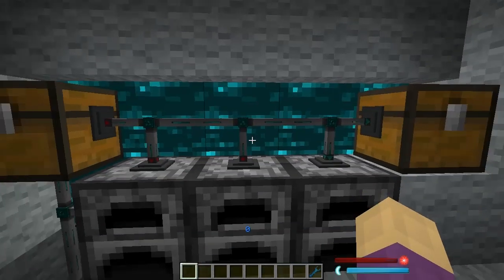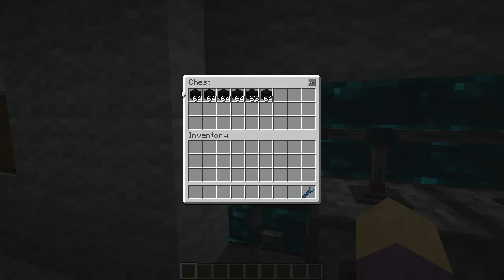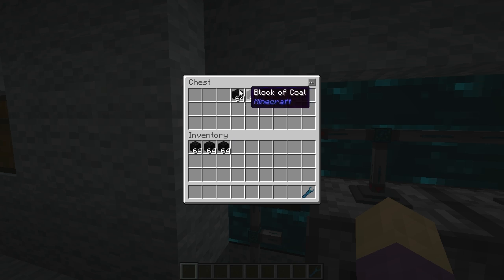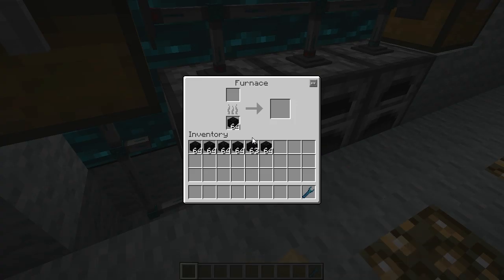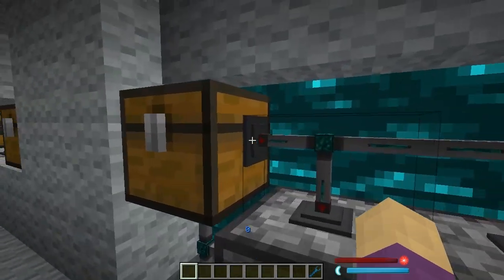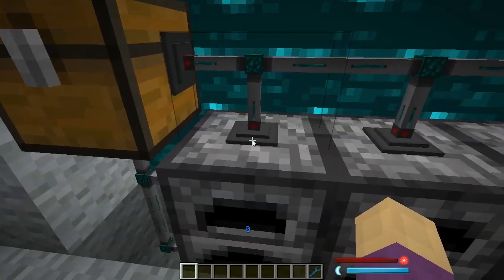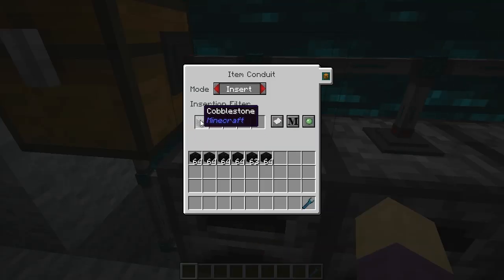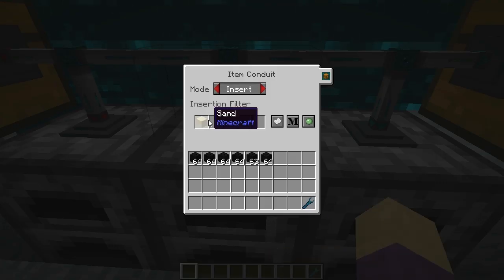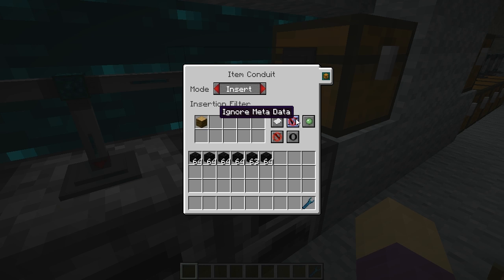Down here I have a lot going on — three furnaces set up. There's a pipe that is actually piping blocks of coal. I'll check if these furnaces are filled up — full, full, and full. Basically, this extraction point is set to always active with a blacklist of block of coal, because you don't want block of coal going in the top. This machine is set sticky mode with cobblestone, this one is set for sand, and this is set for jungle wood with ignore NBT data, ignore metadata, and OR dictionary enabled.